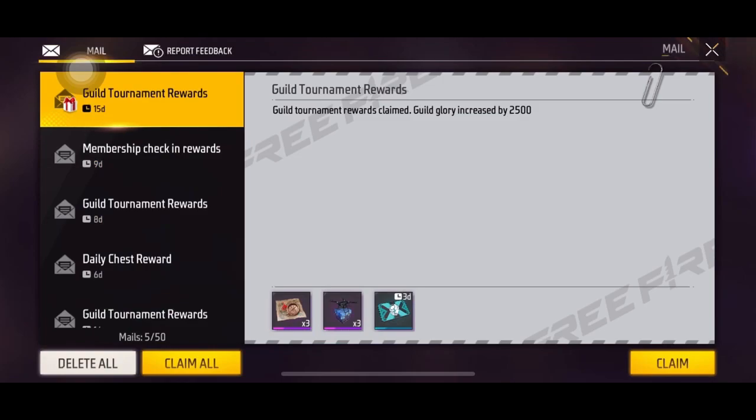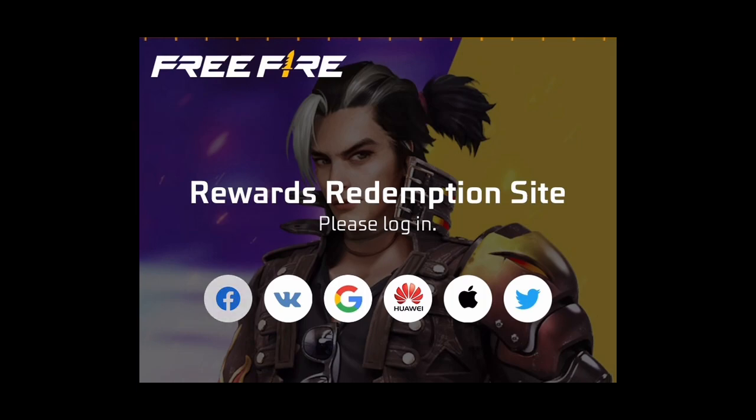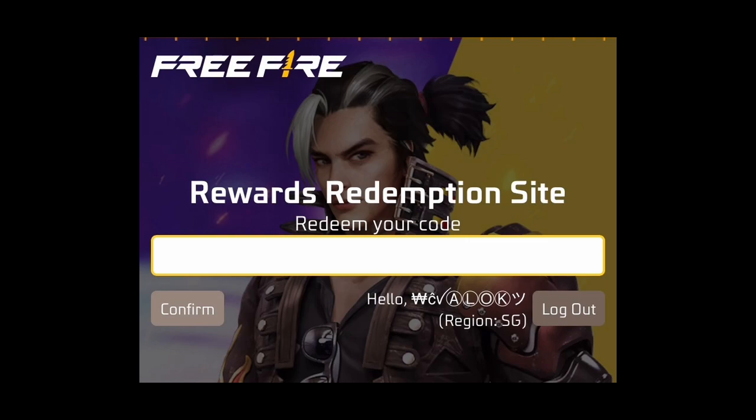All right, let's go to the Redeem Code. Let's go to the official website. Let's go to the Facebook Gameplay. You can go to the Google ID. You can use it on the Twitter or the Apple icon. Let's go to the Facebook page.